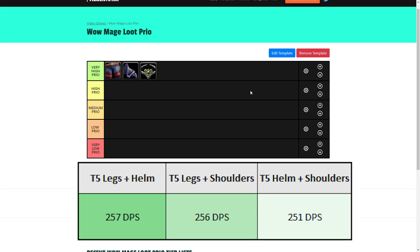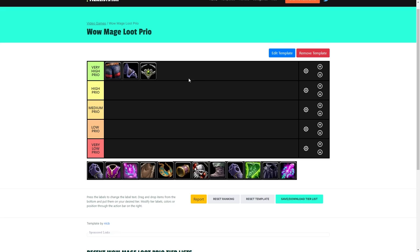The reason I'm prioritizing the legs, shoulders, and helm over, say, the gloves from the second boss in SSC, is because all these pieces are straight-up upgrades over what you were previously wearing. On top of that, none of them share item slots with the Spellfire set. So realistically, you could get two or even all three of those pieces, put them on, and you'd still be able to wear the full three-piece Spellfire set — gaining the T5 two-set bonus and the Spellfire set bonus simultaneously.